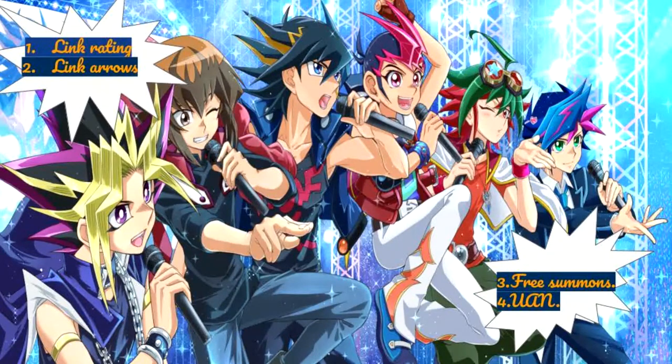The four topics covered are: Link Rating, Link Arrows, Free Summons, and UAN.